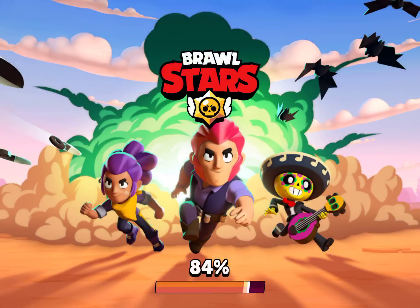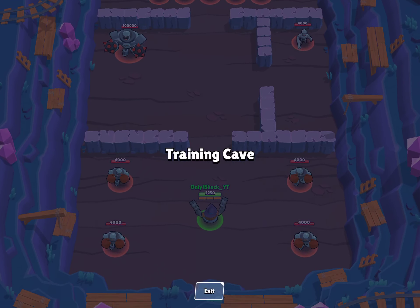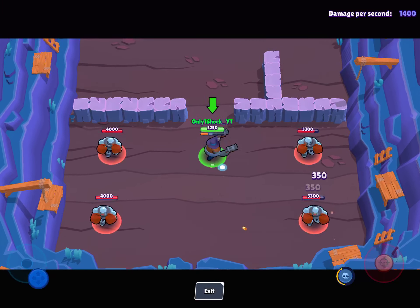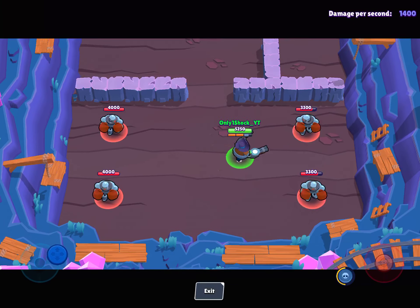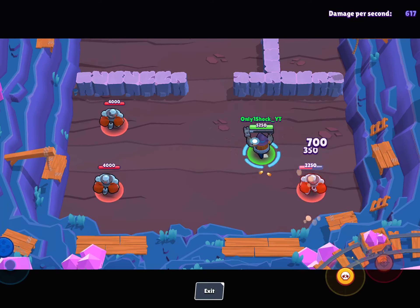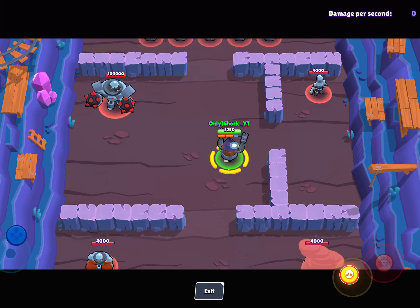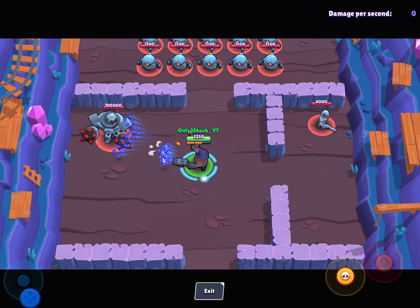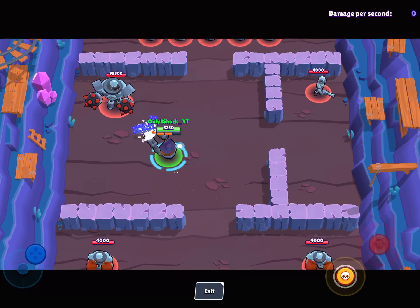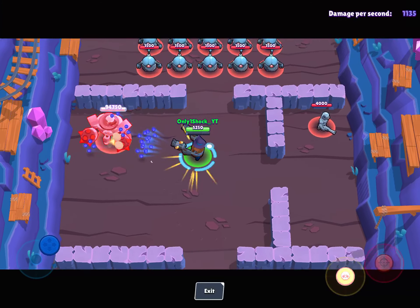Daryl is a very interesting brawler because he's the only brawler in the whole game that produces his power for a super over time. If you look, you'll see the bar slowly progressing. His super isn't that good, however it can go over rivers — even if the smallest bit is just over water, it will go over a river, which is very useful, believe me.